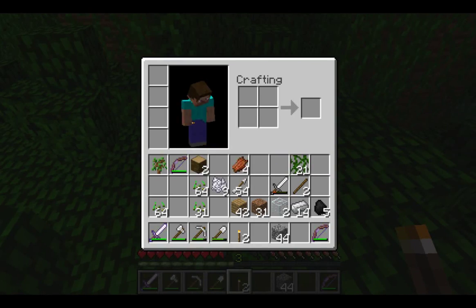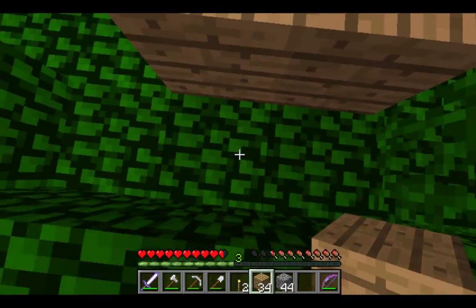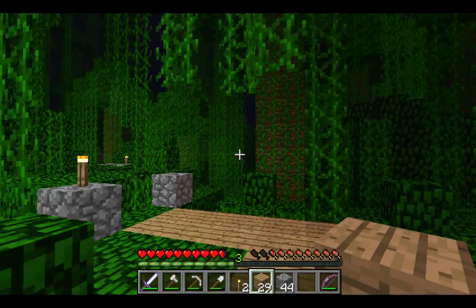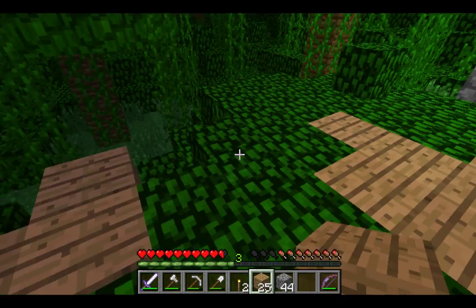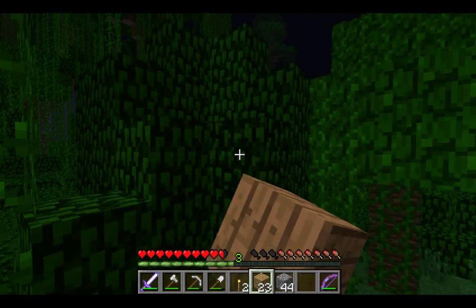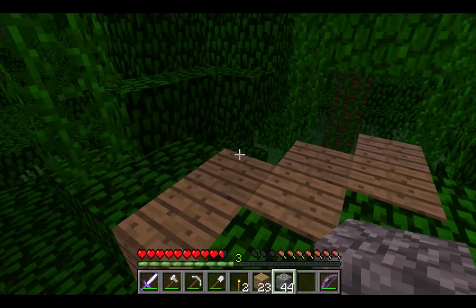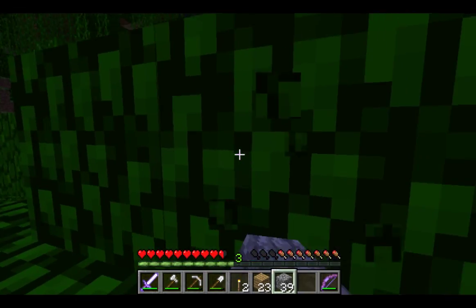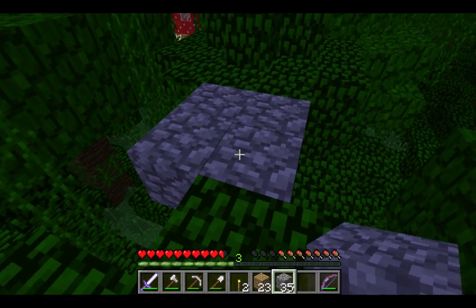Yeah, but you get my point, right? It's so excruciatingly dumb. You press the bacteria-filled button on the soap dispenser, but you're gonna clean your hands anyway. It's not like you're just not gonna wash the hand that touched the button — you are gonna wash it. And if you are gonna wash it, then what's the point of having it be automatic? Here's another fault: it might give too much soap and waste. How does the automatic dispenser know how much you want? It doesn't, which means you're gonna waste soap. Don't waste soap and don't waste your money.